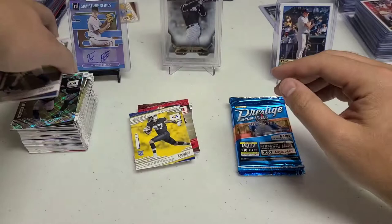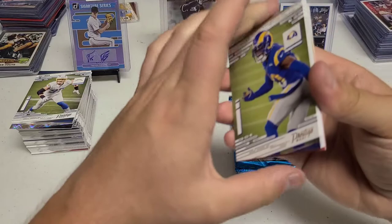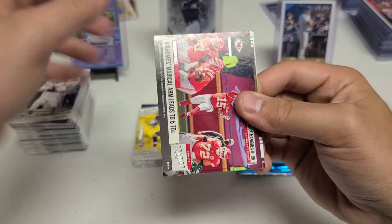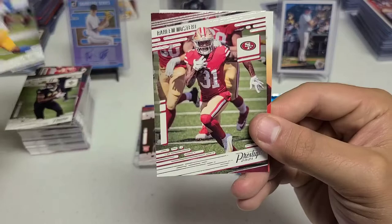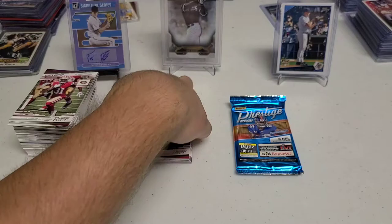Joey Bosa, Logan Thomas, and AJ Brown. Two packs to go — come on, let's get a Fields or a Wilson. Jalen Ramsey, Kenny Golladay, Josh Allen. We have a Patrick Mahomes insert — nice one there. Then Greg Newsom II — I already have his autograph, I got a hit on him. Then Smith, Williams, and Mose Dirt — I don't think that's how you pronounce it. I do so bad with pronouncing names.